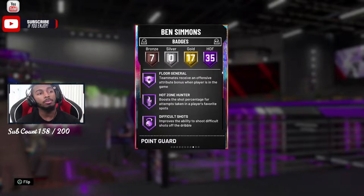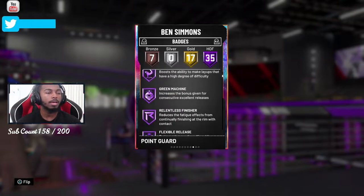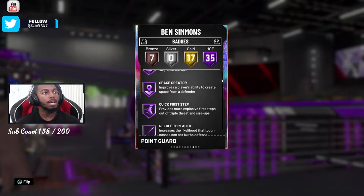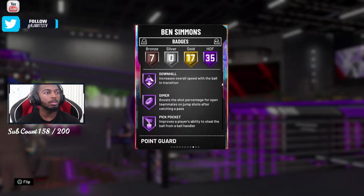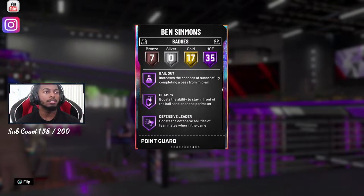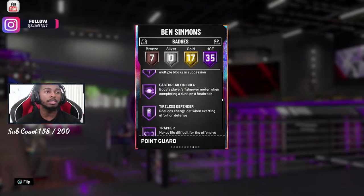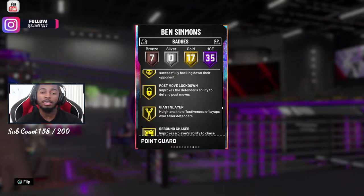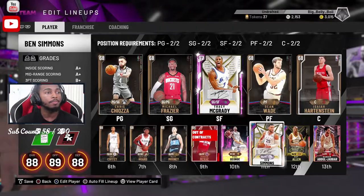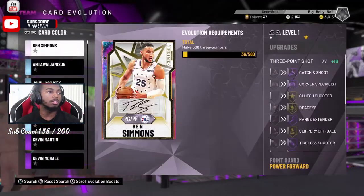Looking at his badges, he has 30 Hall of Fame, 35 Hall of Fame slots, and 17 gold. He comes in with floor general, hot zone, difficult shots, acrobat, green machine, relentless finisher, flexible release, unpluckable, stop and go, space creator, quick first step, needle threader, downhill, dimer, pickpocket, pick dodger, chase down artist, clamps, bail out, defensive leader, heart crusher, interceptor, intimidator, slithery — pretty much every important badge in the game.